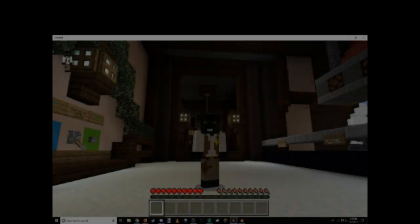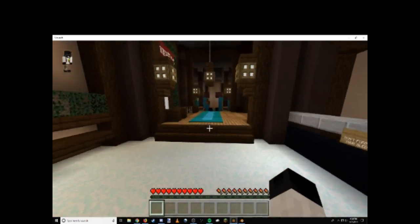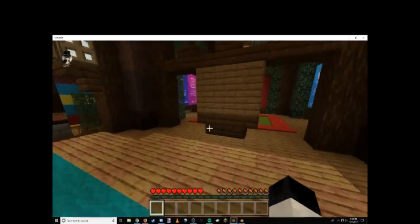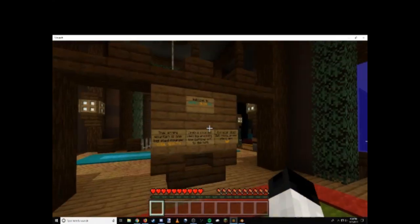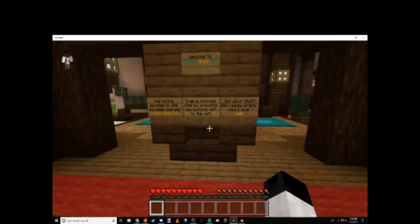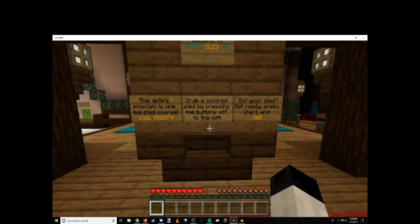Hi guys, this is Darryl and welcome back to another video. I'm on Bedrock Edition, well, Windows 10 Edition, and this is a sledding map. It's free, so it's called Ready Sled Go, I think, if I remember correctly. I just found this on the marketplace, so I wanted to test it out.